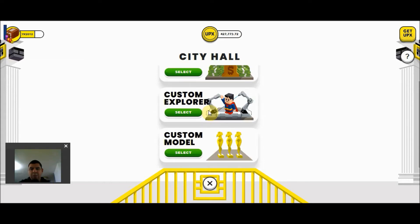The second one is to upload your custom Block Explorer, which I described before and will show you how to do in a moment. The third one is to upload a custom model. When you reach executive status, which is 10 million Upex of net worth, you are able to come to City Hall and upload a custom model, which is essentially a design of some sort of structure or inanimate object that you would like placed on one of your properties.